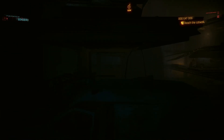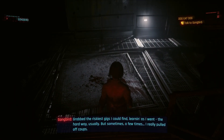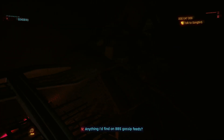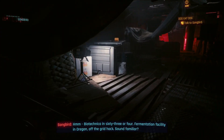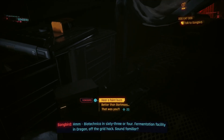When you're following Songbird, don't go the way she wants you to — come over here to this path, come down these stairs, and there's going to be some more hidden stuff underneath this area. Again, I think it's more stuff from this smuggler crew whose storyline is going on in the background.